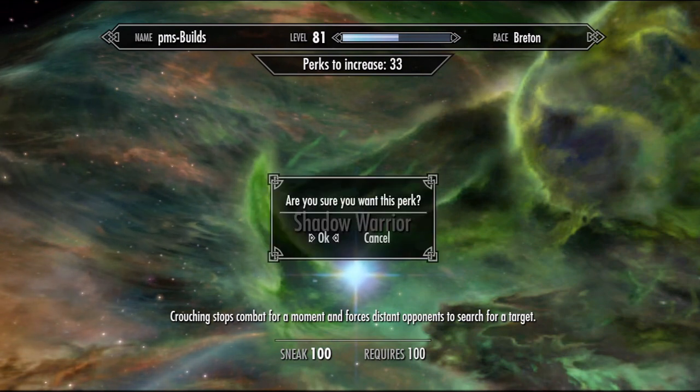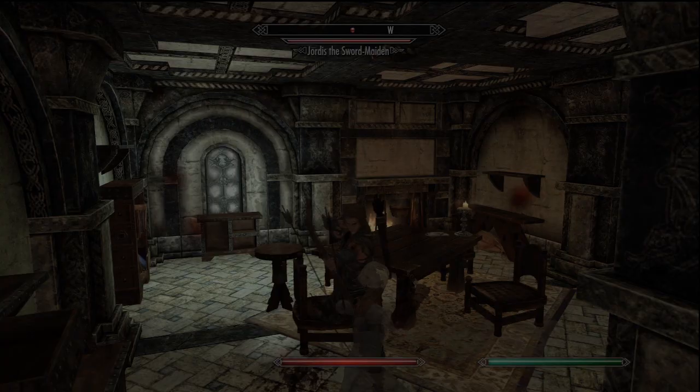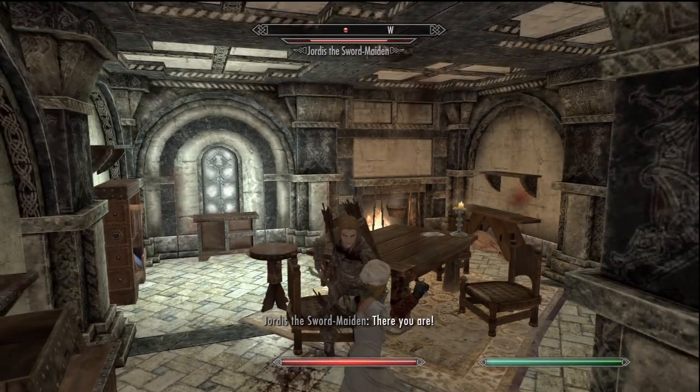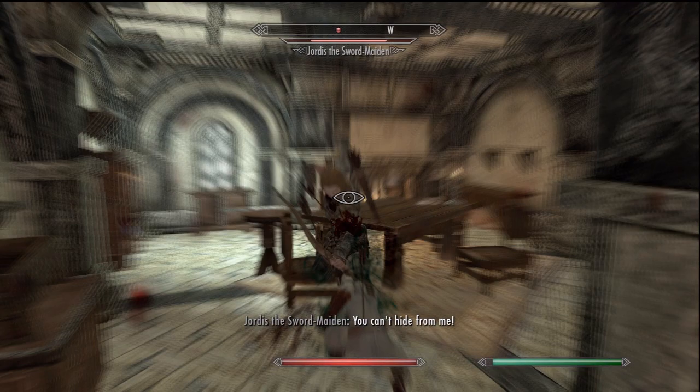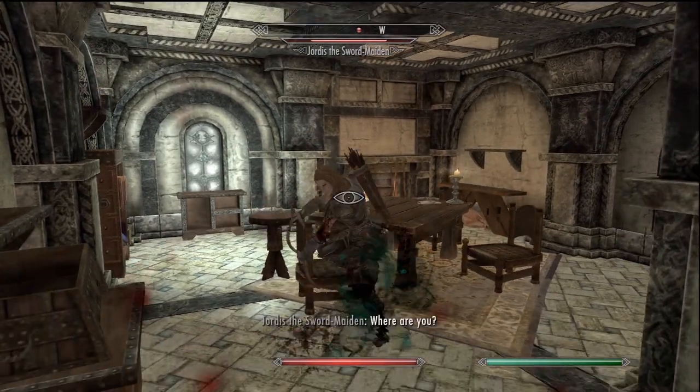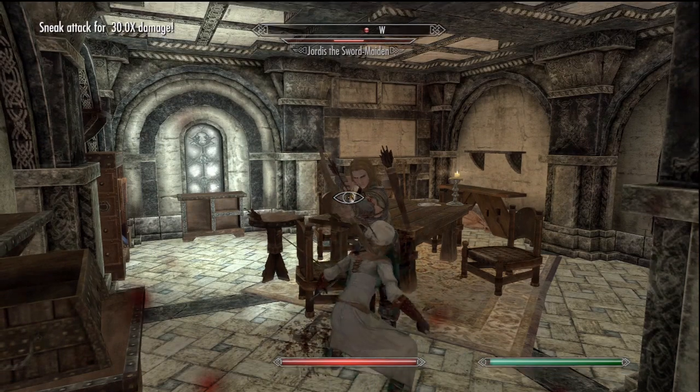Shadow Warrior does work for any weapon type. It makes you invisible for one second if you sneak mid-fight. You can use this to attack and always get a sneak multiplier. But once you get the timing down, you can activate Shadow Warrior, then power attack to double the damage of your sneak attack.